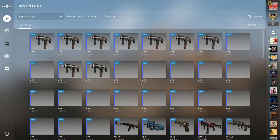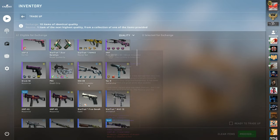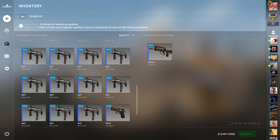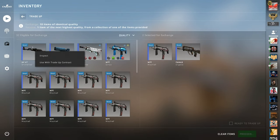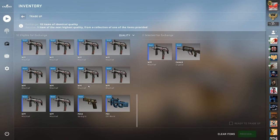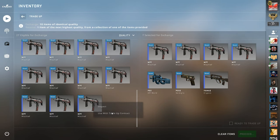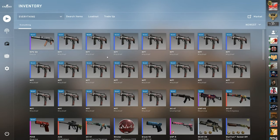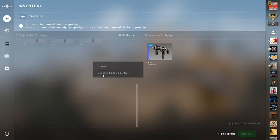There we go — OP Atheris trade-ups. This one's with the blues that we just opened — this Famas Krypsis. I'll keep the Uncharted for no reason at all. All right, so we're doing three OP Atheris trade-ups. All right, that's not an OP Atheris. It's not — it's not a big deal, these are really cheap trade-ups.